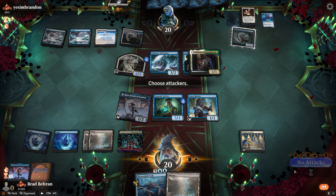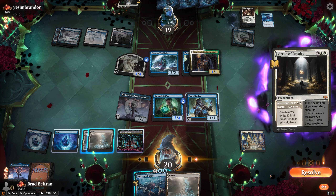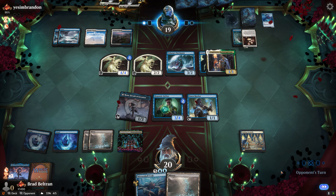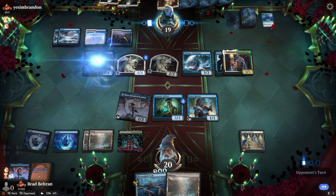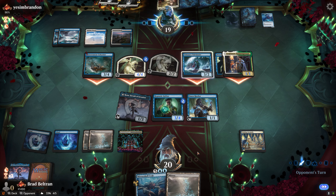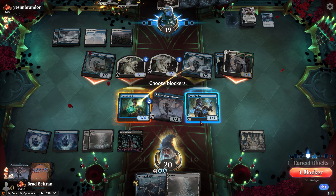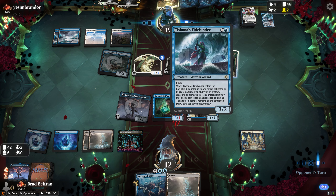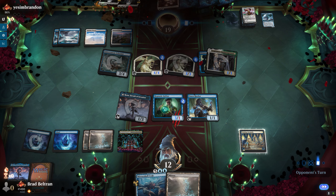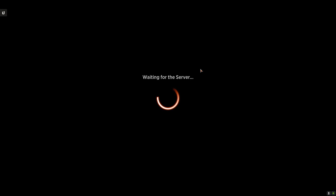We pass and keep access to our graveyard, ready to counter with Mirror Shell Crab. Virtue of Loyalty makes a 2/2 Knight — we let that resolve. Opponent swings with the team; we block Tishana's Tidebinder and keep everything else on board. We thought they'd have a Wandering Emperor to push through, but instead they give us our Grifter's conniving back and pack it up. We were just going to pop off with the Grifter there — conniving a whole bunch of times. GGs.